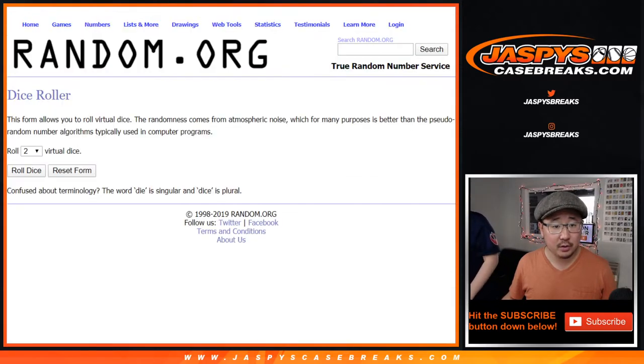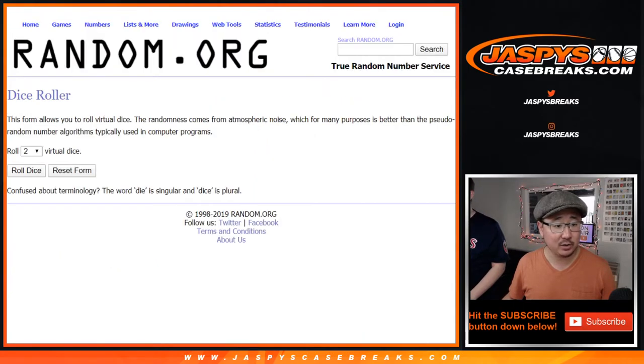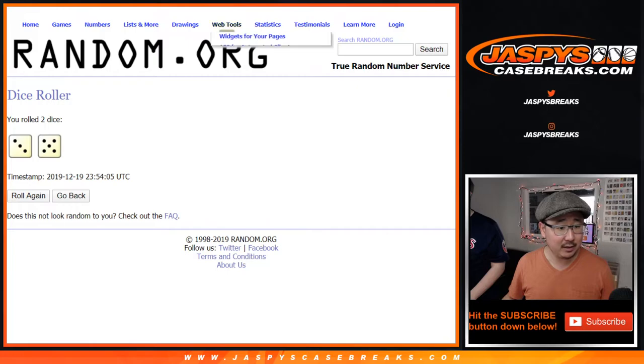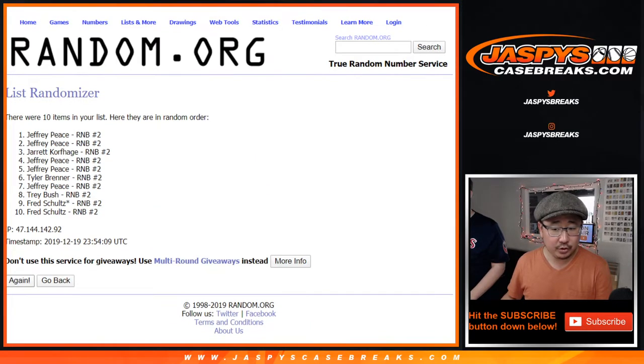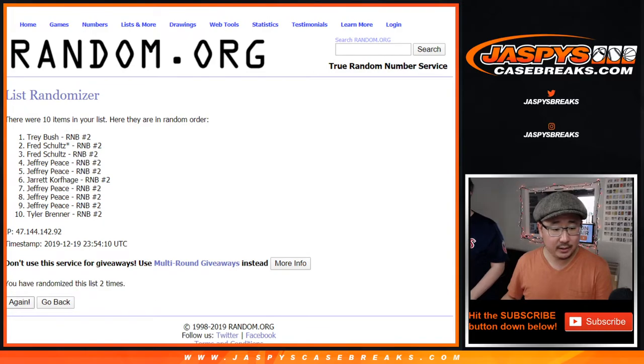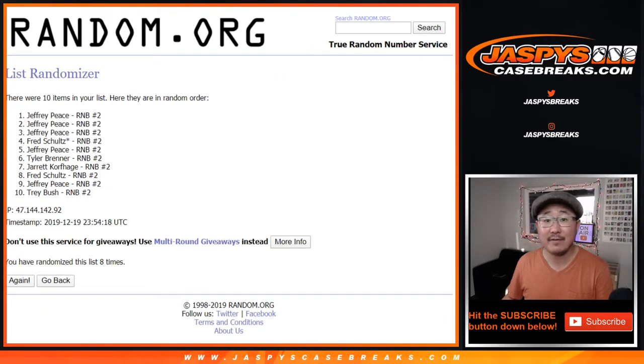Now for number block two — different dice roll. Big thanks to all of these folks for getting to that one. Let's roll it and randomize it: three and a five, eight times. One, two, three, four, five, six, seven, and eighth and final time. Three and a five, eight times.